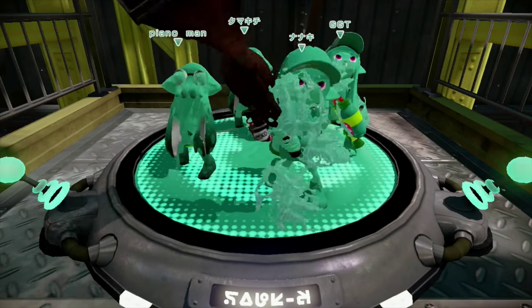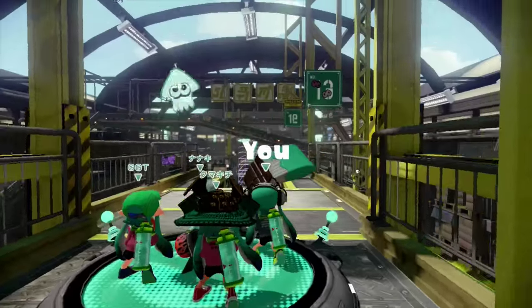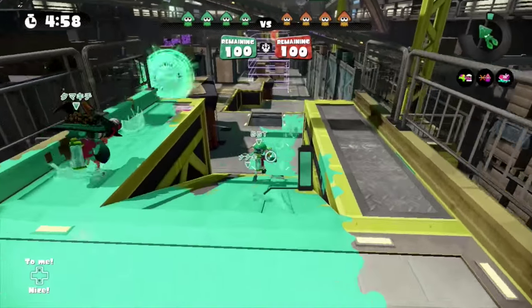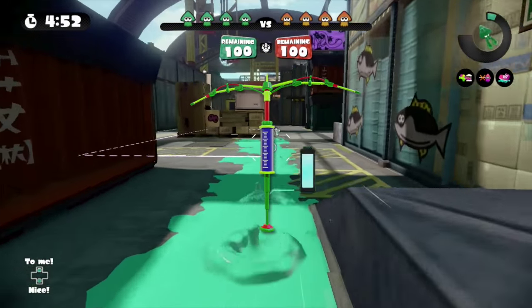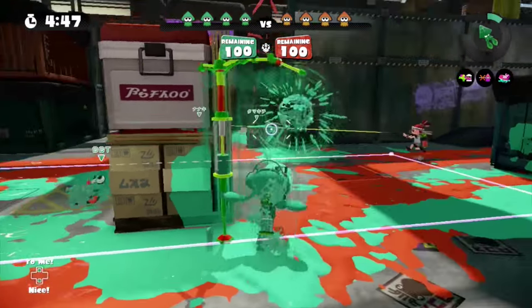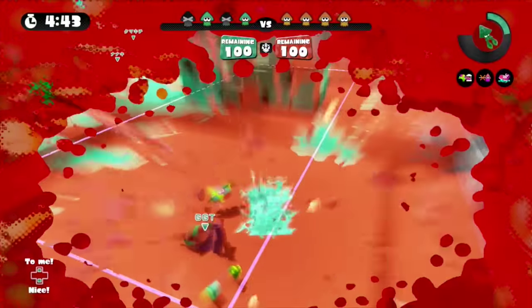FLC here. I just wanted to demonstrate some of the things that Hank has been speaking about in this video with this short clip of me using the 96 Deco on Walleye Warehouse. I'm just going to do my standard mid-rollout. I wanted to show the 96 Deco in particular because it has the splash wall as a sub-weapon. Getting my splash wall around the corner gives me some nice cover when I'm peeking around the corner — and oh dear, I'm getting shot from the side.